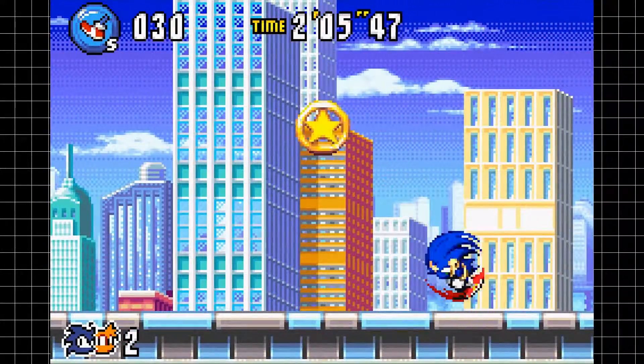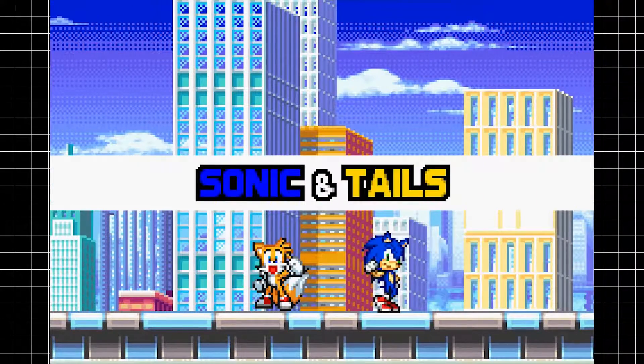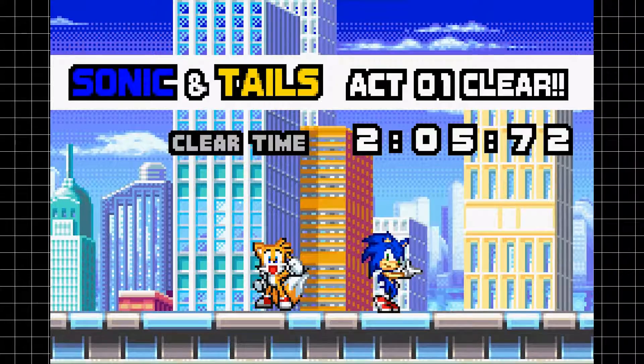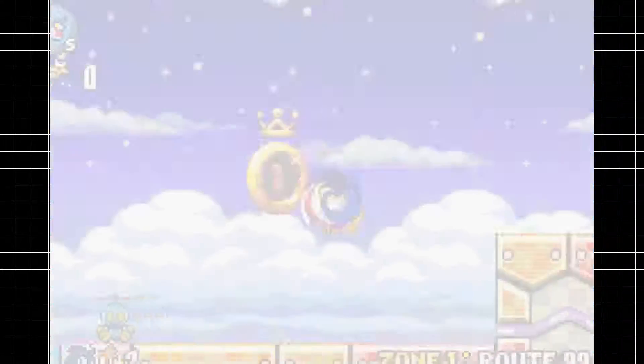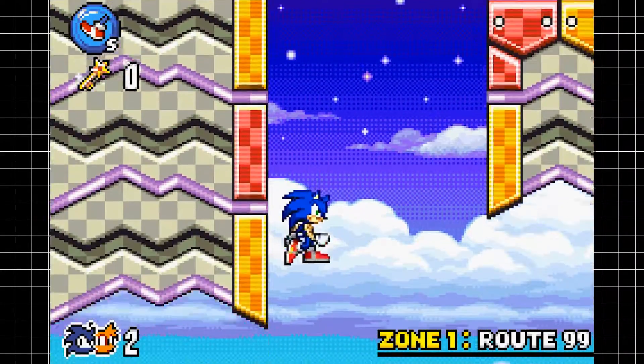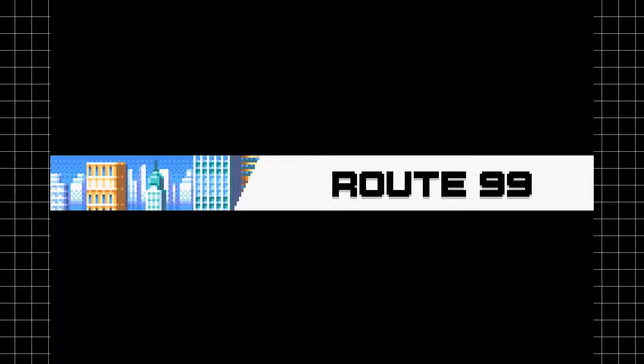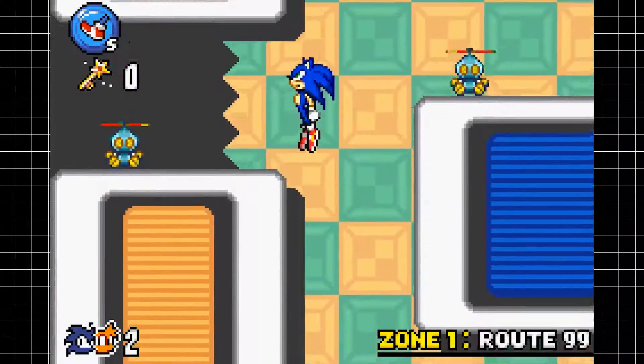Sometimes you'll occasionally see me start spinning towards the right or left of the screen as Sonic. This is a holdover move from Sonic Advance 2 that is only available whenever Sonic is teamed up with Tails. For the most part in this playthrough, I'm going to be swapping out as many character combinations as I can to show off as many different character types as possible.